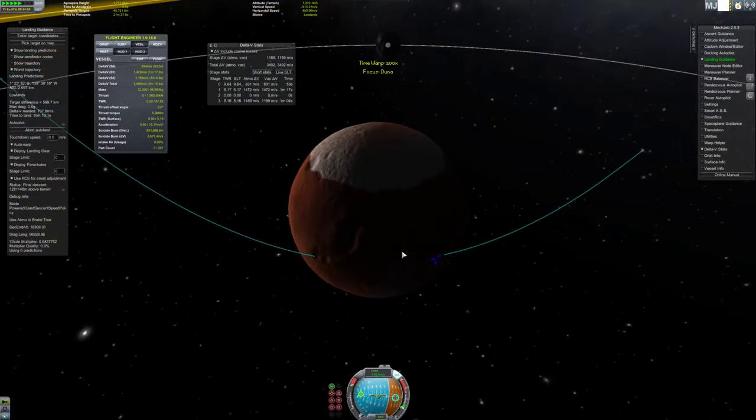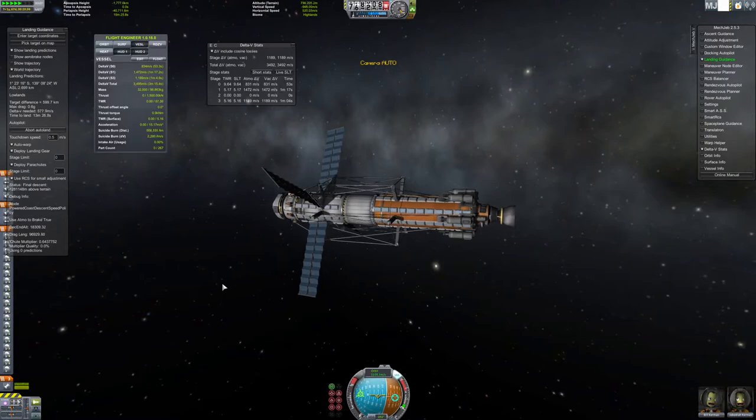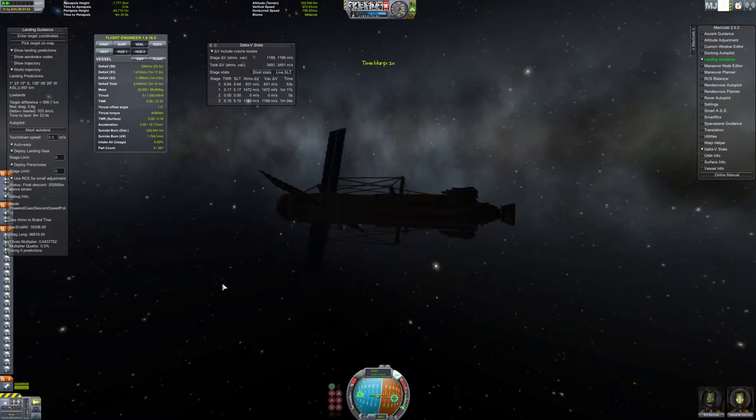Let's see what our landing trajectory looks like - that looks good to me. Assuming all goes well, we will be able to land on the moon and live - and Bill Kerman will exit the spacecraft and set foot as the first Kermankind on the Duna surface, with Lunar or Martian - or whatever the hell you want to call it - conditions.